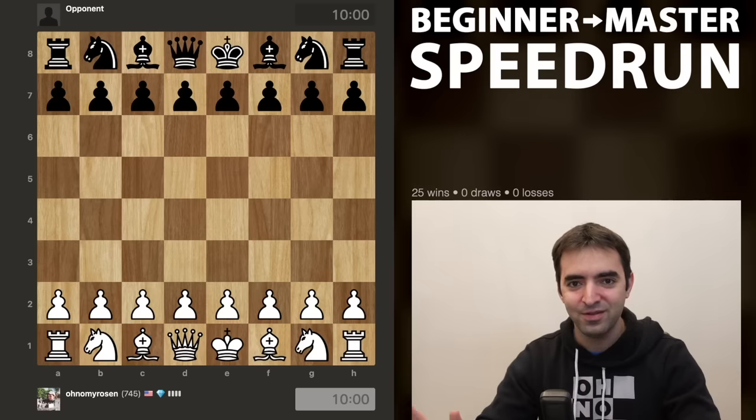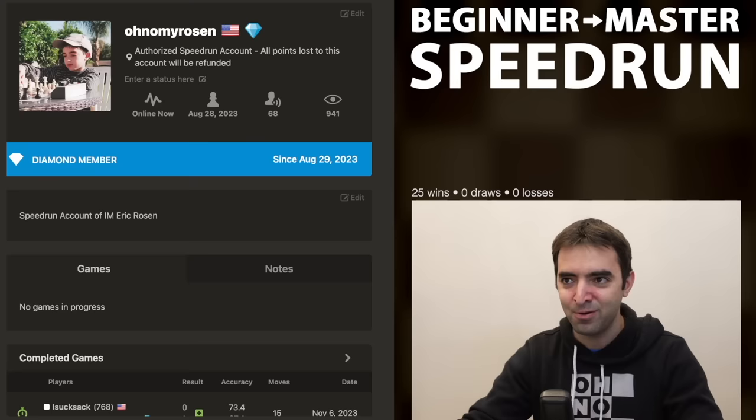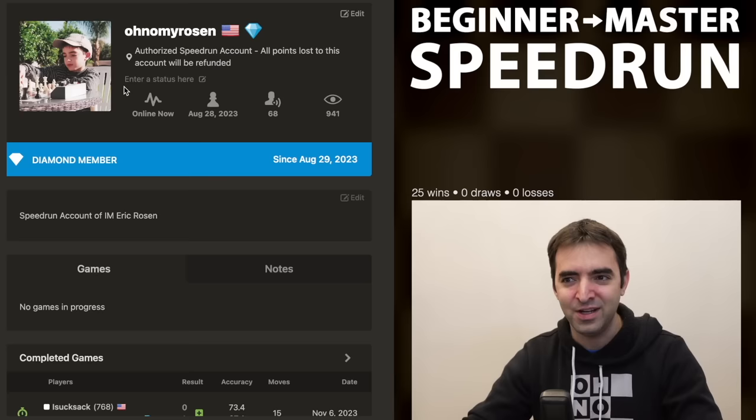Welcome back everyone to episode number eight of the Beginner to Master Speedrun. I'm currently rated 7.45 and in honor of getting to episode eight, I've changed my profile picture to when I was eight years old. I actually played my first chess tournament when I was eight. So as I progress with episodes, I think I'll be changing my profile picture to show how I've progressed through time.